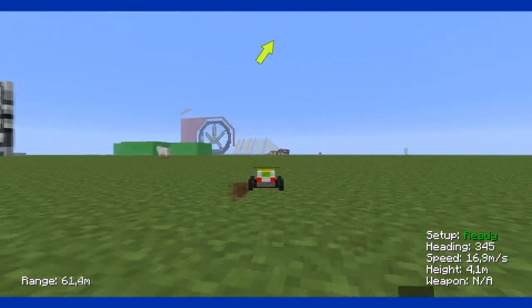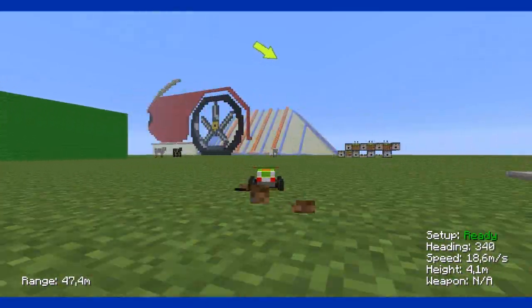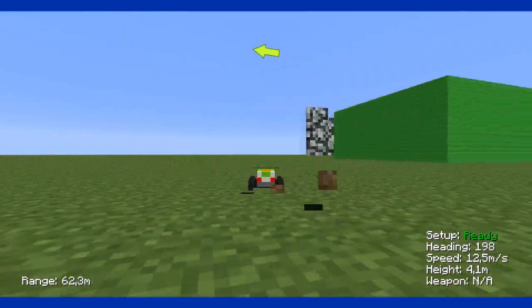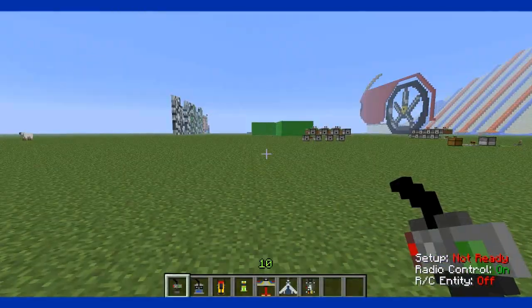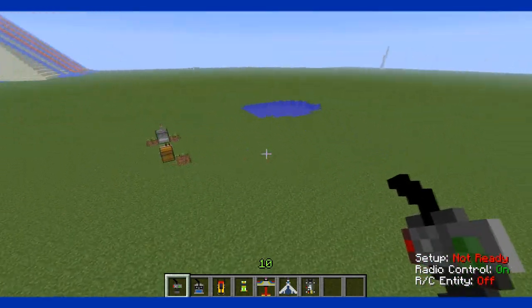With the RC car you can just drive, but don't drive against a block or something because it will explode. Let's ride against a sheep — I can just ride between his legs. If you drive against a block it will explode, or actually it will just disappear.